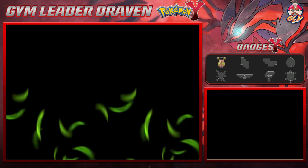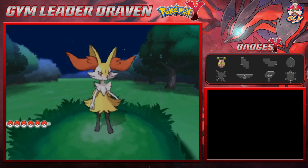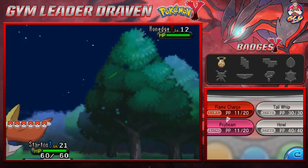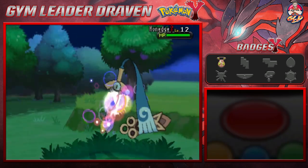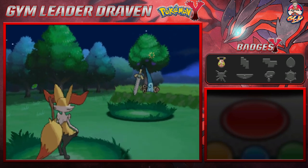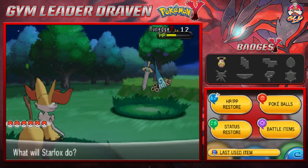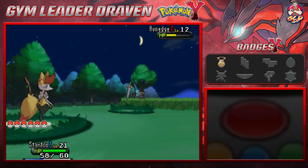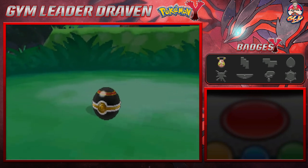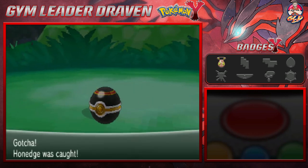There will be some people here looking at you, and would you look at that — we got a Honedge! Honedge is a Pokemon that I've been keeping my eye on for quite some time, I really do want it. Here comes a Fury Cutter, and let's go right ahead and try to capture it — Luxury Ball, let's get it! Come on, stay in the Pokeball. And there it is!